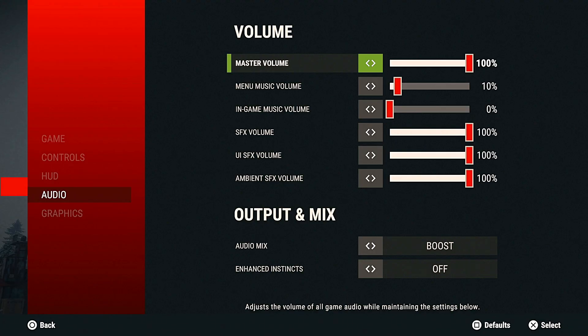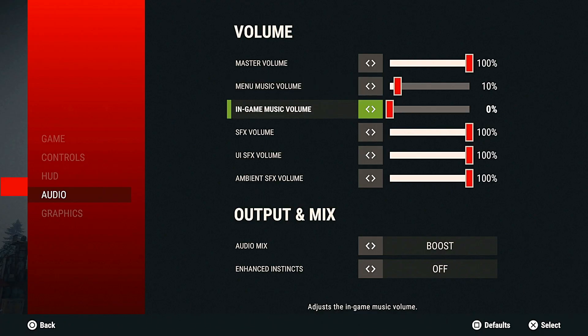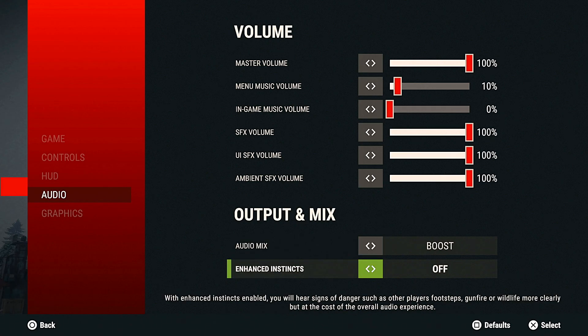For volume, all I really did is turn down the music. Menu music I have at 10 so it's not blasting my eardrums out but I can still hear it. In-game music I turned all the way down because it makes it hard to hear footsteps and stuff. Down at audio mix I put it on boost because I feel like you can definitely hear footsteps better with it on boost.